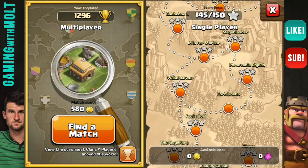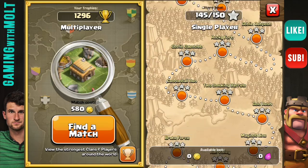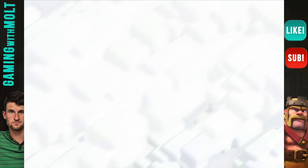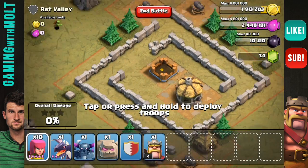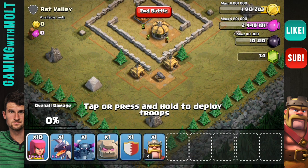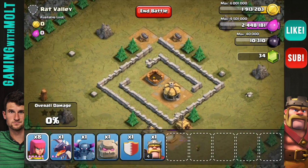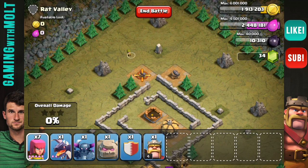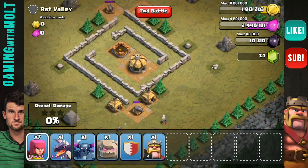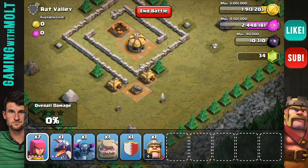What we're going to do now is go down to — which one is it — let's go to Rat Valley. I'm pretty sure this is what I want to attack. We're just going to drop these guys in here and make sure to get rid of any spring traps or anything stupid like that. We'll drop an archer there, archer there, one right here — just want to make sure there aren't any bombs or anything annoying. All right, I didn't see any bombs, so here we go.